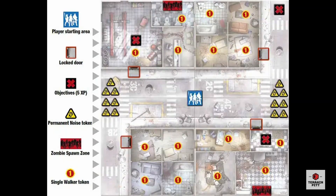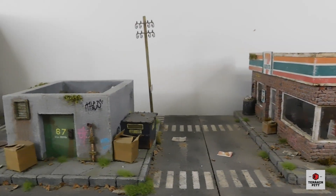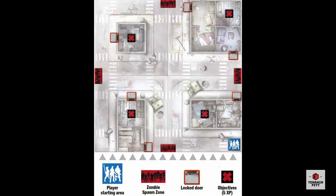Each map is made up of any number of modular tiles. I've built four 3D versions of these tiles — the minimum number needed to play the smallest scenario in the game, Small Town, pictured here. It consists of one large corner building, two small standalone buildings and a bunker.